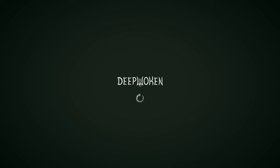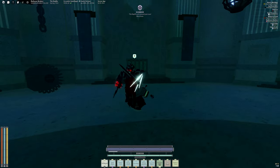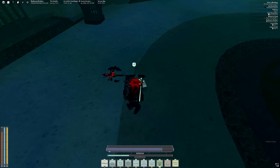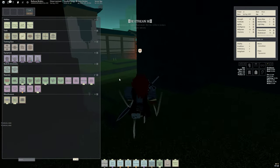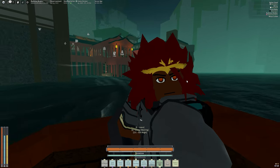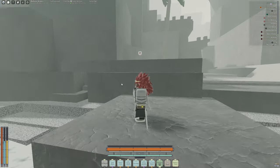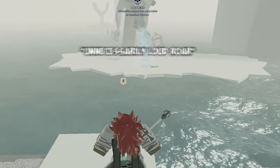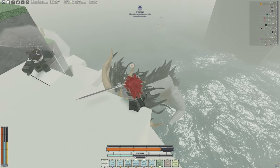We got five enchants so we can use that to bribe someone to help us with Kaido. Beat our enforcer — now I just gotta fight. I'm going to cut to when we're at Kaido. I found someone who's going to help me. Paying this guy the enchants — die Kaido.